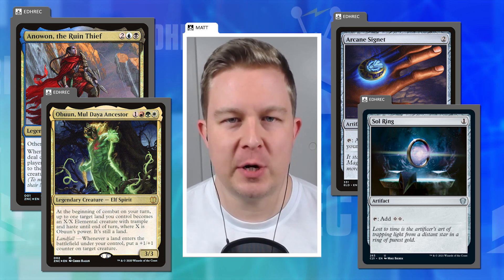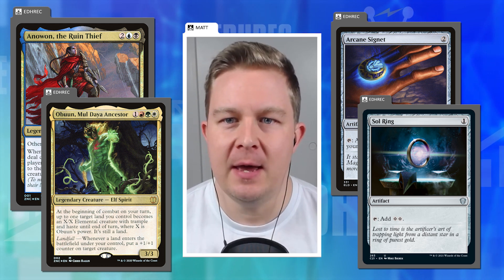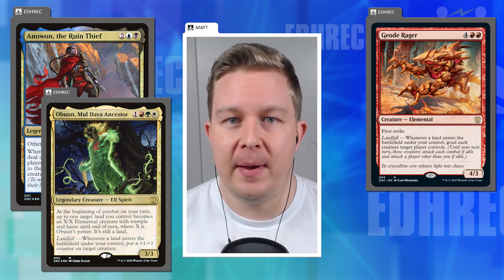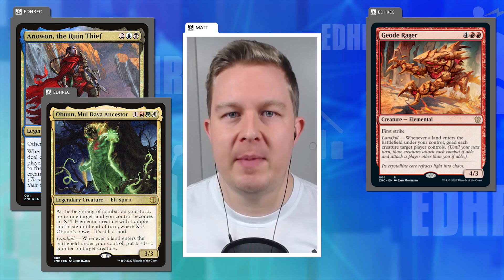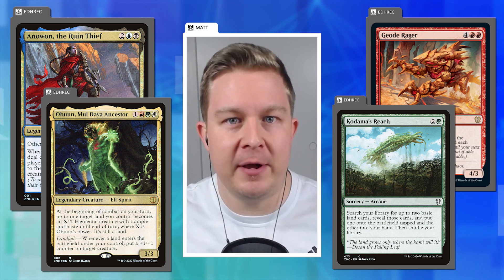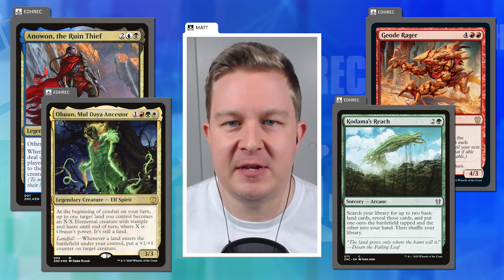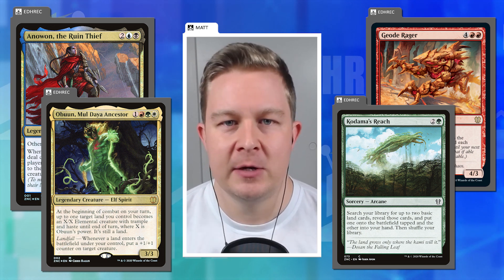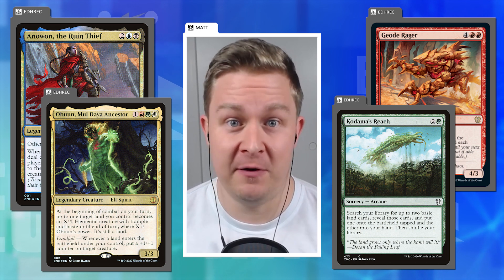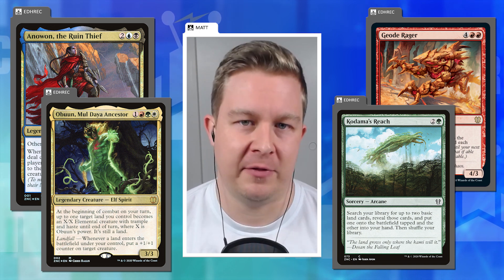They kind of took pressure off themselves with these pre-constructed decks that accompany the sets. They only put a few new cards in each deck, which is totally fine. Geode Rager is an absolute sweet card — another goad creature. Kodama's Reach was in the landfall deck and that's still a $2 card. It's never a bad thing to have these things as you're just getting into the format. At $20 you have a pre-con that's ready to go and fairly functional out of the box.